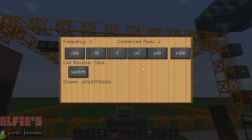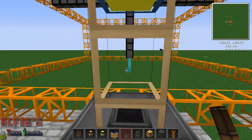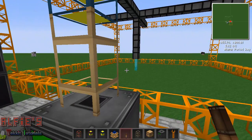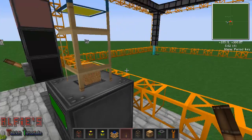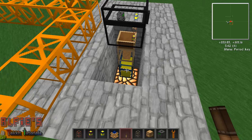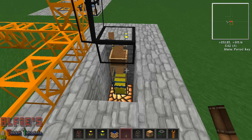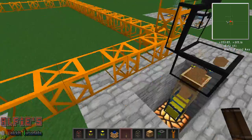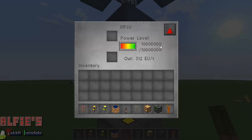So we go to our item pipe, set it to frequency 1, and then you'll see items come up here in a second once the quarry gets over there. There you go — a bit of dirt. Then go to your chest, change that to frequency 1 and set 'can receive' to true so it can receive items. Then you get items coming up into the chest — there you go. That's the quarry working.